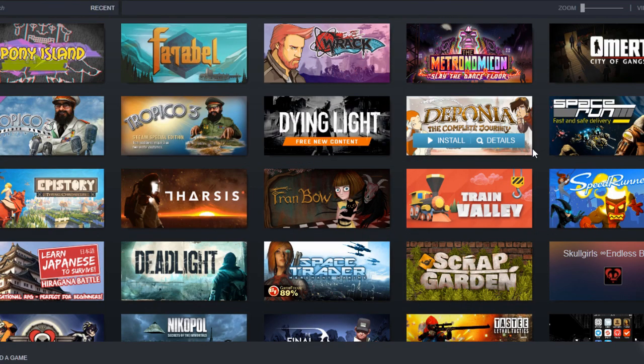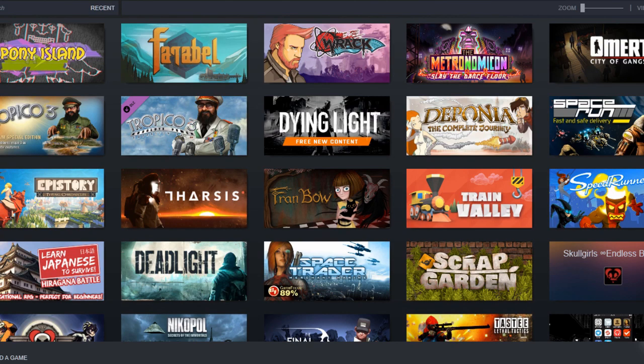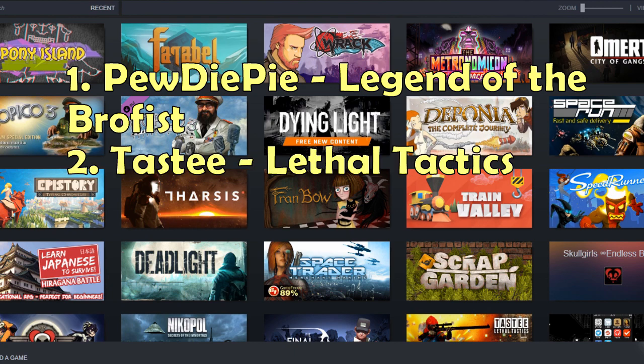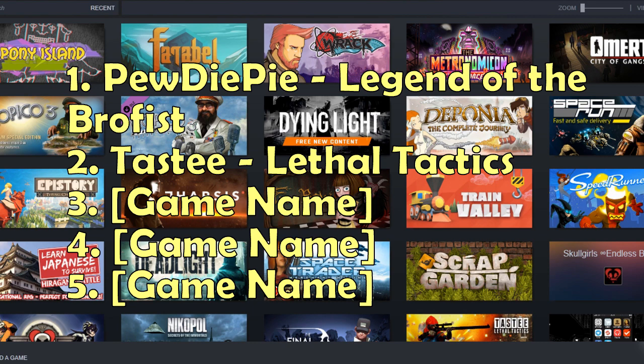Okay, giveaway instructions. I am simply giving away the extra games I'm not using to whoever is watching. I'll be writing down the giveaway instructions in the description below. List in numerical order your choice of games. For example, for a 5-game giveaway: Number 1, PewDiePie Legend of Brofist; Number 2, Tasty Little Tactics; Number 3, Game Name, etc., if needed.